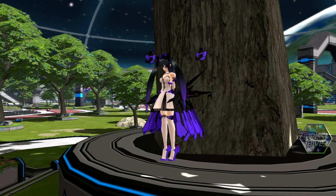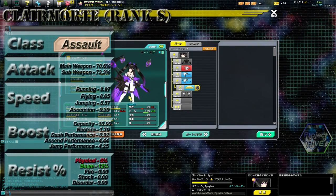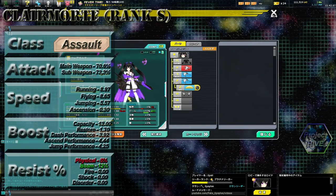Hey guys, Epsy here. Today we're going to talk about Claremord. Claremord is the bot of the Assault class which focuses mostly on her sub-weapon damage. She carries 12% more resistance towards beam attacks, with a tradeoff of negative 5% towards physical damage.